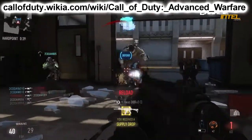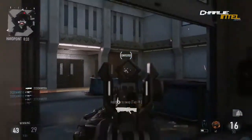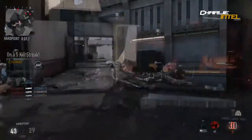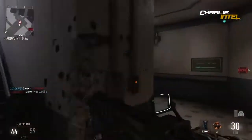So we are starting out here with all the confirmed perks, all the confirmed wildcards, and all the confirmed killstreaks. So let's get right into this, starting with our tier 1 perks. We have Low Profile, Lightweight, Danger Close, and Flak Jacket. So two new perks here.